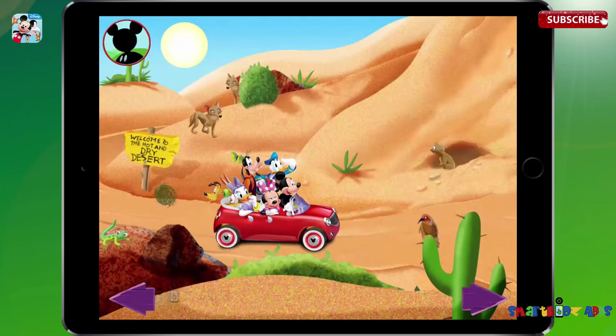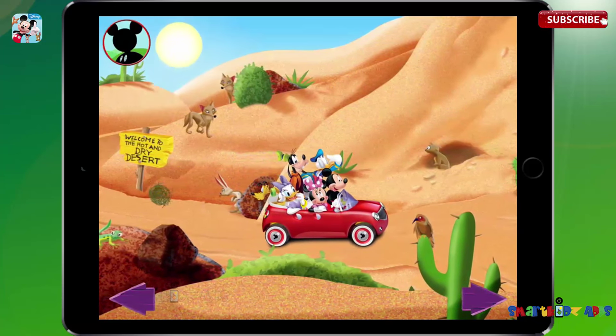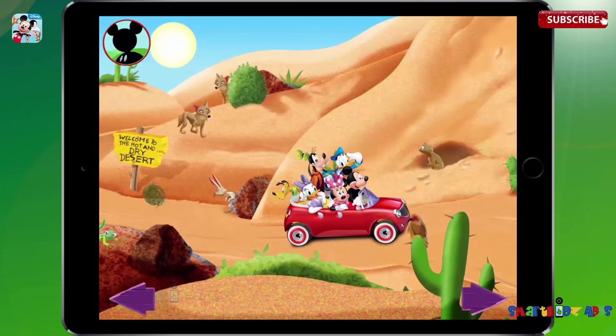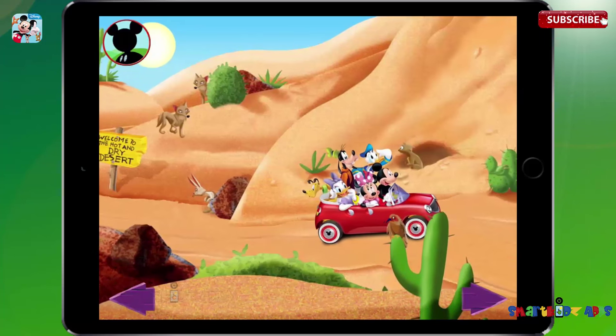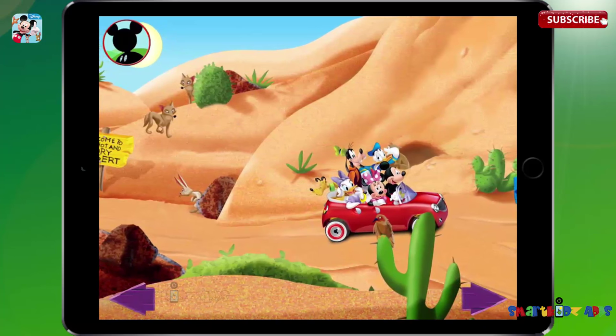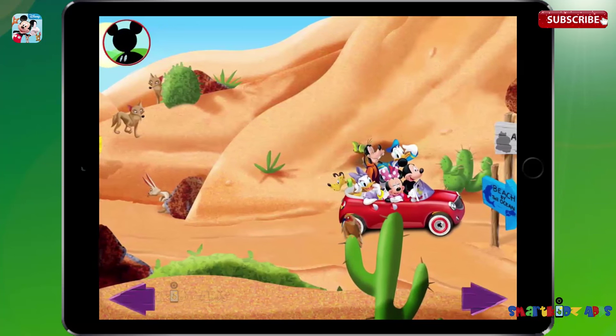Try tapping the sun. Yikes, I think I'm starting to melt. Try tapping the tumbleweed. Now that's what I call being on a roll. The hot and dry desert is home to plants like the cactus and animals like the coyote and lizard.